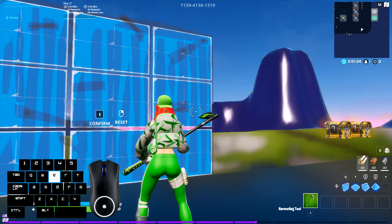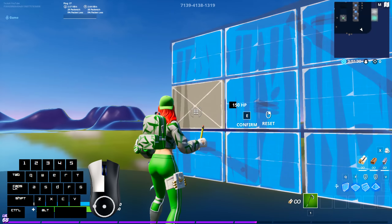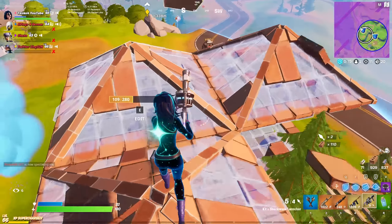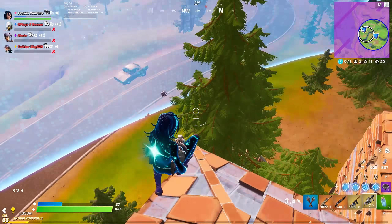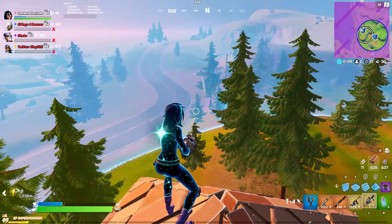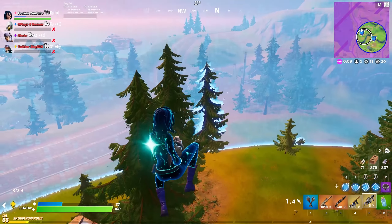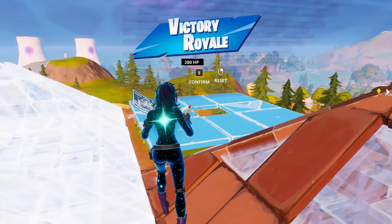I'm not even exaggerating when I say that for a lot of players, this quite literally doubles their edit speed. The difference in terms of speed is actually ridiculous with Confirm Edit on Release, and I honestly recommend it regardless of your skill level, whether you're a complete beginner or a higher level player. If you don't have Confirm Edit on Release enabled already, and you're not a pro who's been using a single bind for years with insane speed, then you should definitely consider trying it out.